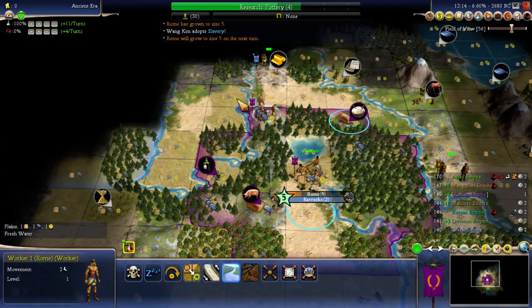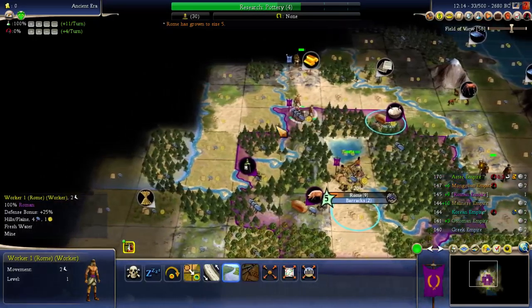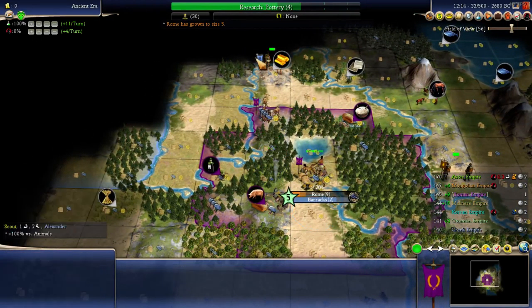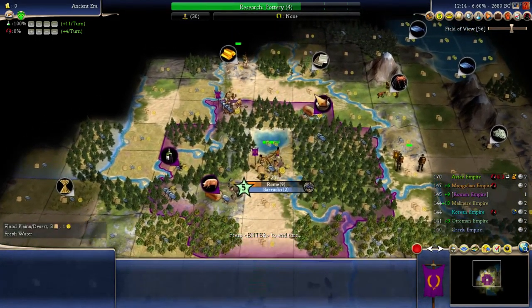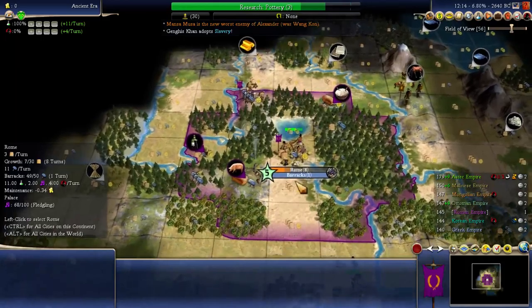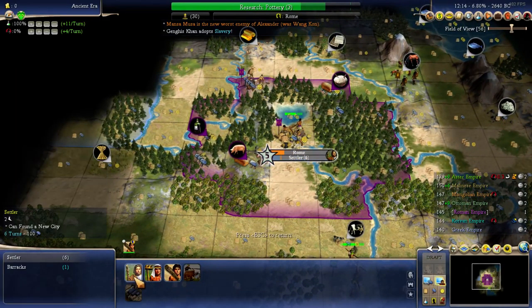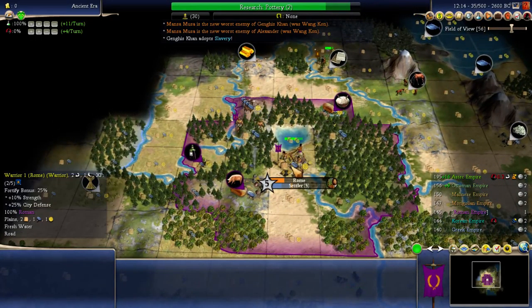I'm going to have a settler come up to one of these two spots — let's make a decision now. This one's definitely a decision, this one seems a clear choice to protect that gold. I could get both actually — why not just settle inside a floodplain? I want more cities though. Why am I finishing the barracks? I'm not going to build a warrior after it, but I'll finish it.